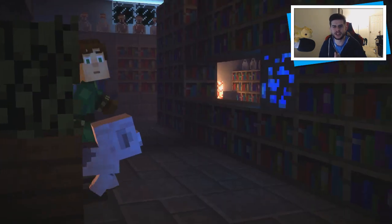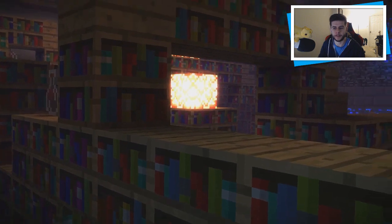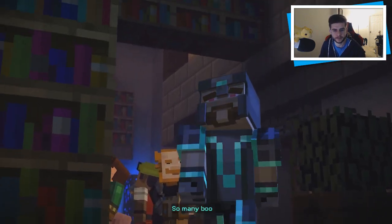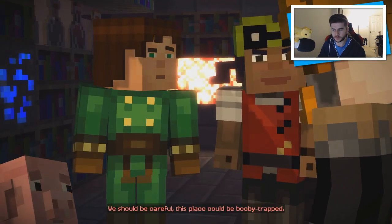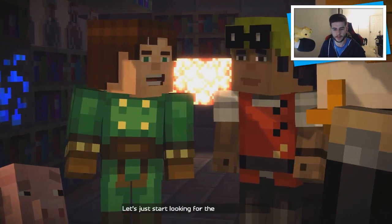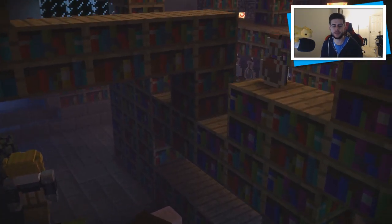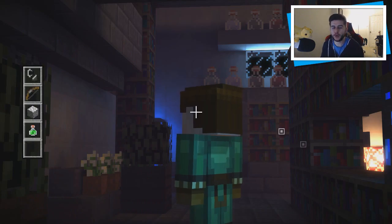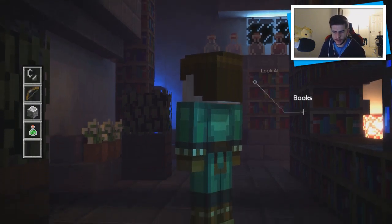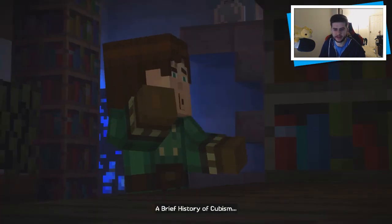It's a pretty cool house by the way. If you missed the previous episode make sure you go check it out — click the top left. So many books. We should be careful, this place could be booby-trapped. Let's start looking for the enchanting book. Ivor said there is possibly a way to defeat the wither storm using an enchanted book — we have no idea what enchantment it is, but we're gonna have to check everything in here.